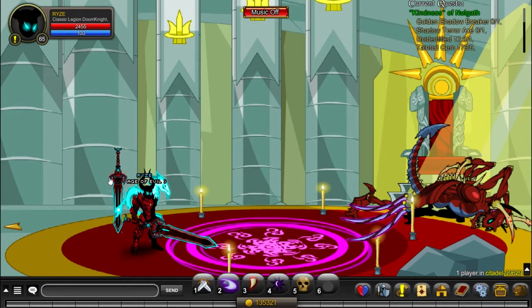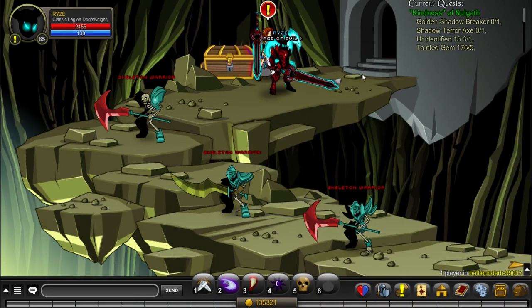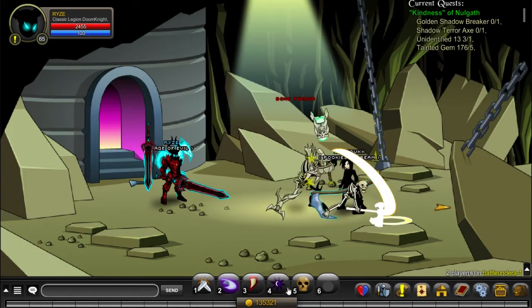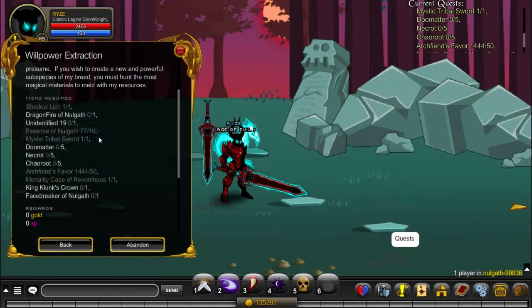When you have obtained the Golden Shadowbreaker, it's time to get the Shadow Terror Axe. To get that, you have to go to Battle Under B, then go to Battle Under A for the short way, and farm until you get the Shadow Terror Axe. Now there's only Essence of Nogaf, Unidentified 19, and Dragonfire of Nogaf left.